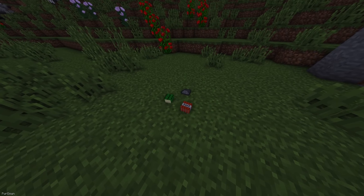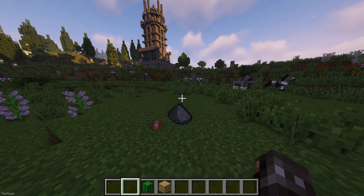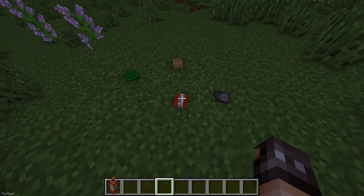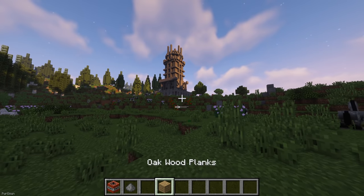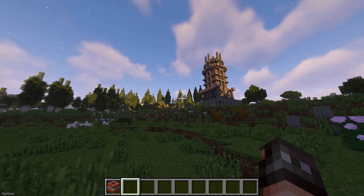Realistic Item Drops will change how dropped items appear in your world. It adds many features, with the most prominent being items actually resting on the floor when they're dropped, instead of hovering around. You can also disable Auto Pickup, so that you need to actually right click items to pick them up. If you're sprinting, you can drop items to throw them instead, and other players can even catch them in midair.